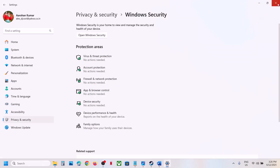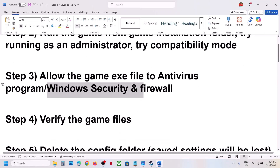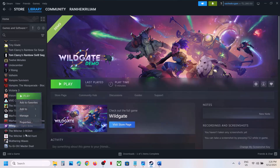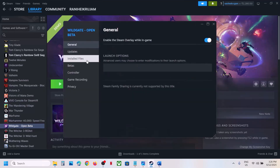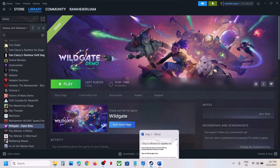Still not working? The next step is to verify the game files. Right-click on the game, select Properties, go to the Installed Files tab, and click on Verify Integrity of Game Files. Once verification is done, launch the game and check.